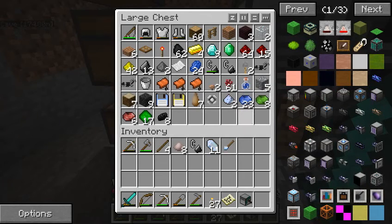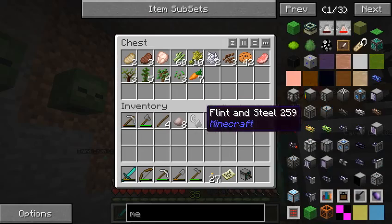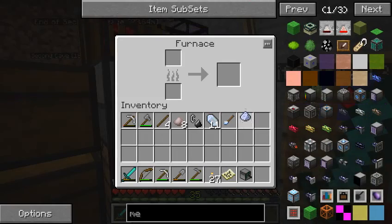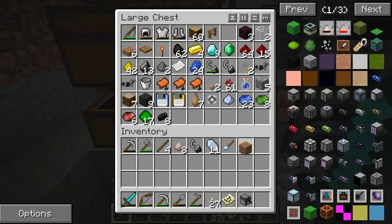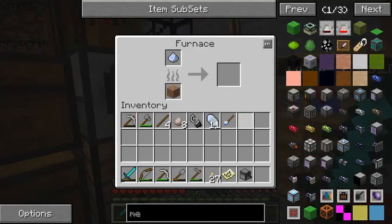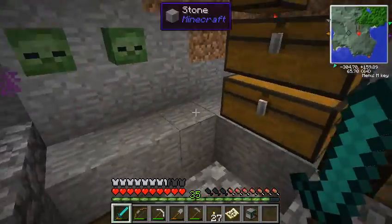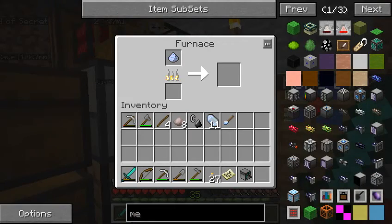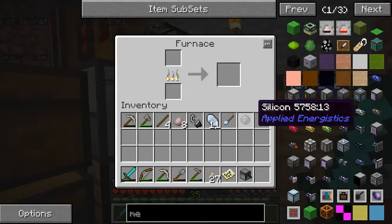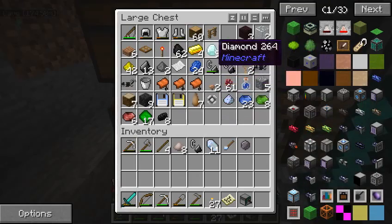We don't actually have much of that cirrus quartz dust. We may have to go and look for some more cirrus quartz ore. But anyway, we can smelt it. I'll just use jungle wood planks, because coal would be a waste if we're only smelting one item. And now we've got silicon. So that requires a diamond - oh well, we have nine diamonds.